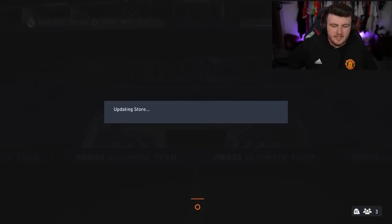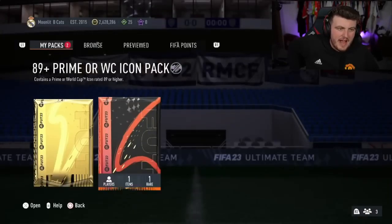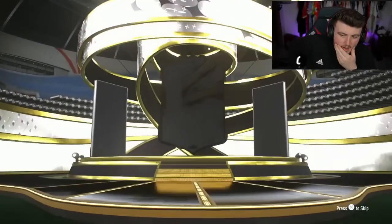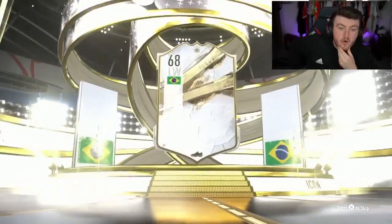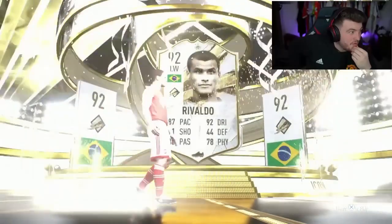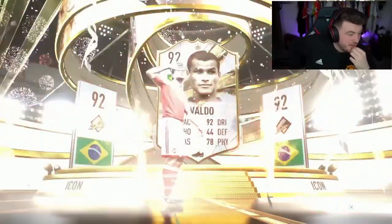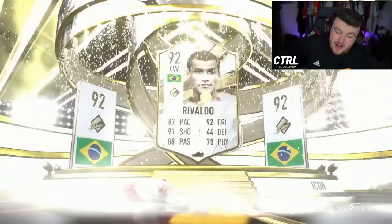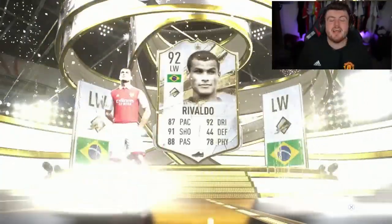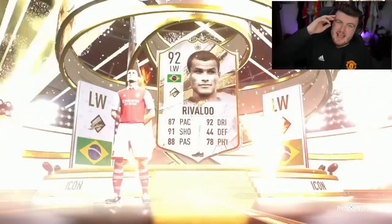Last one of the video — let's see if we can end off with someone good. The luck hasn't been incredible today, very very average. Can we end it off with something insane to raise the roof? Prime Icon — Brazil — left wing. I thought that was Ronaldinho, I thought we just packed Ronaldinho — that is crazy! It's Rivaldo! If you guys enjoyed the video, please leave a like, subscribe if you're new, thanks for watching — see you later!